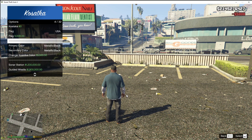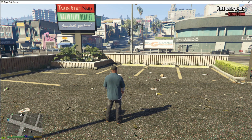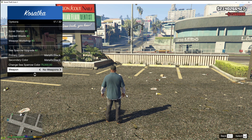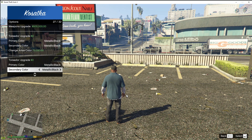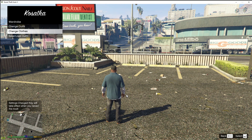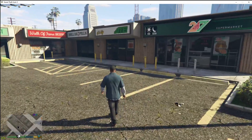You can choose a flag — I'm going to leave it as USA — then buy the flag. You can change the colors if you want, but I'm leaving them as default. You can also buy the Sonar Station, the guided missile, and the Weapons Workshop. Once you're happy, press Enter on Save Colors. Over in your wardrobe you can change your outfit or save it, but it's totally up to you. Back out of the menu and go back to your phone.